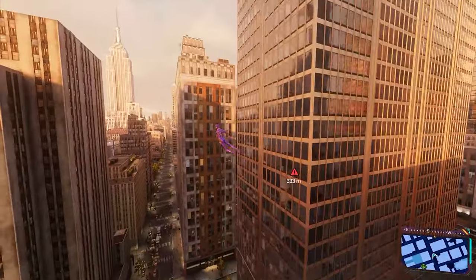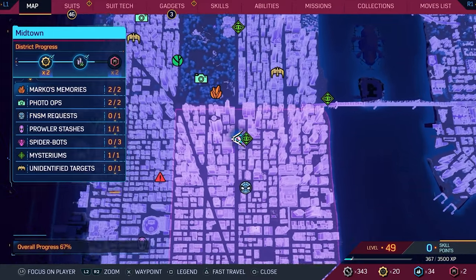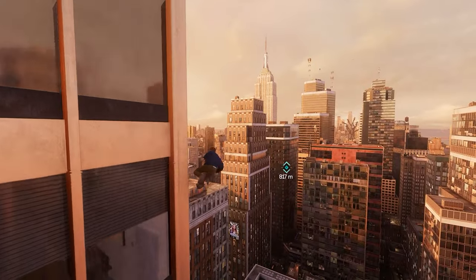It helps to do it with buildings with long walls, and here's the one I used, which is in Midtown. It takes some experimenting, but I found I get it more consistently going counterclockwise around a building than clockwise, so give both directions a try.